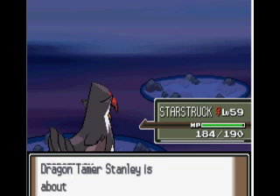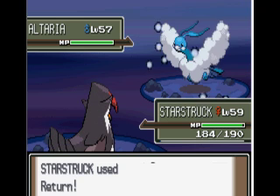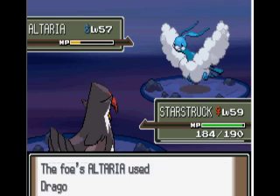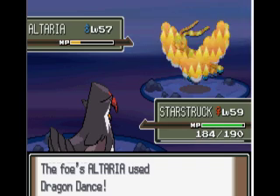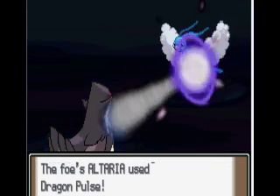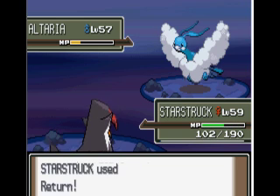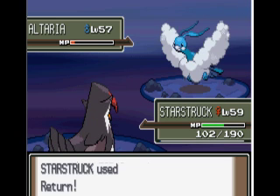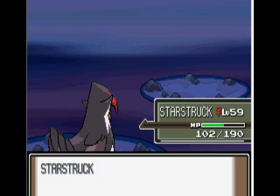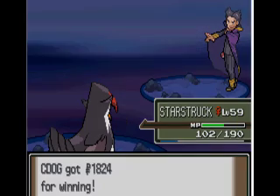So he levels up to 59. Then he's going to send out an Altaria. I'm going to Return it, and he could possibly die. Dragon Dance - I don't think he's going to be fast enough to take down my Staraptor. Of course he does, and this is going to hurt. That was kind of pointless to use Dragon Dance if you're not even going to use a physical move. Gyarados with Dragon Dance is the best, probably. So is Garchomp, but you can't even teach it to him. But Dragonite's good, and Salamence as well.